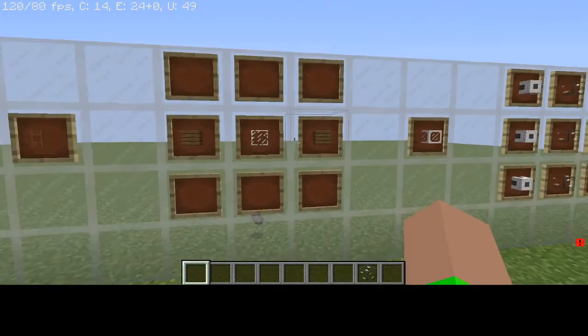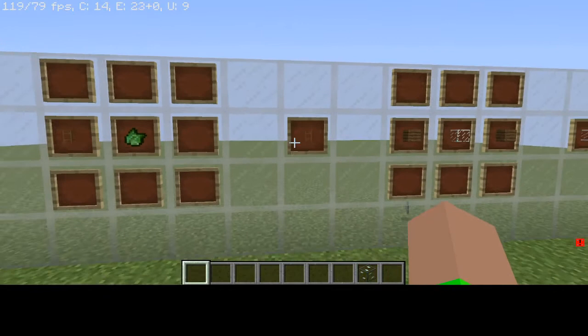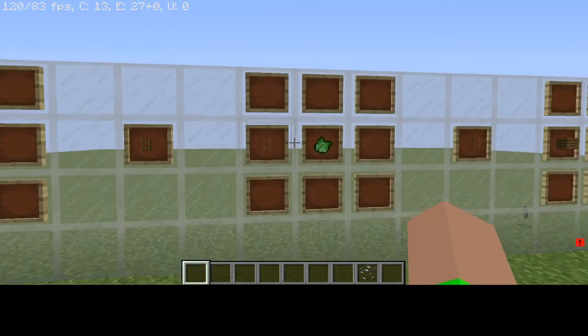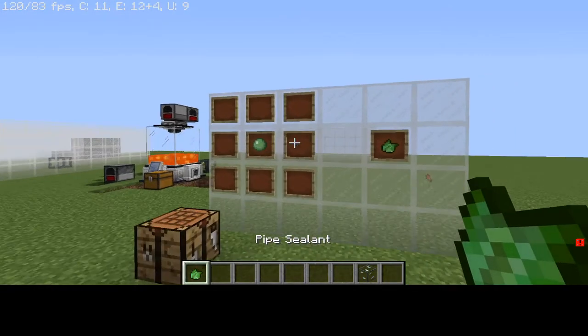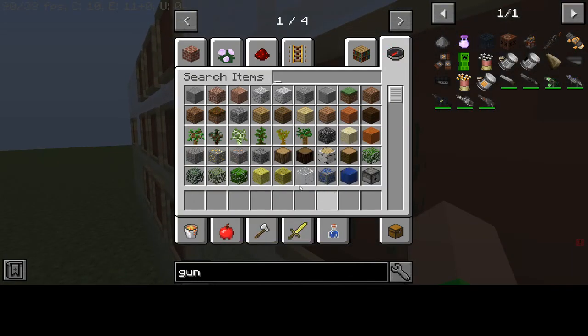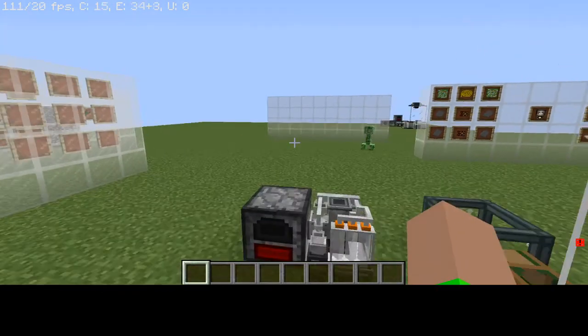Here's what you do to get the wooden pipes: you put two wood next to each other, put glass in the middle, and then that gets you the wooden pipe. And then in order to make the fluid pipe, we need to make it a fluid pipe by getting pipe sealant, which you get by just putting a slime ball in a crafting table. And that gets you the wooden fluid pipe, which you need in order to get fluid into your housing.